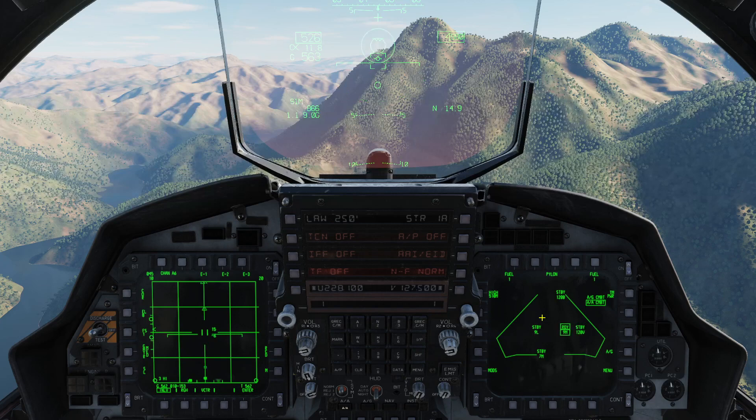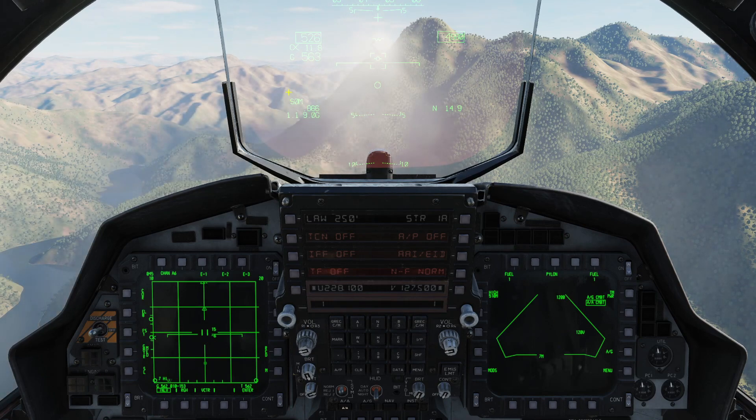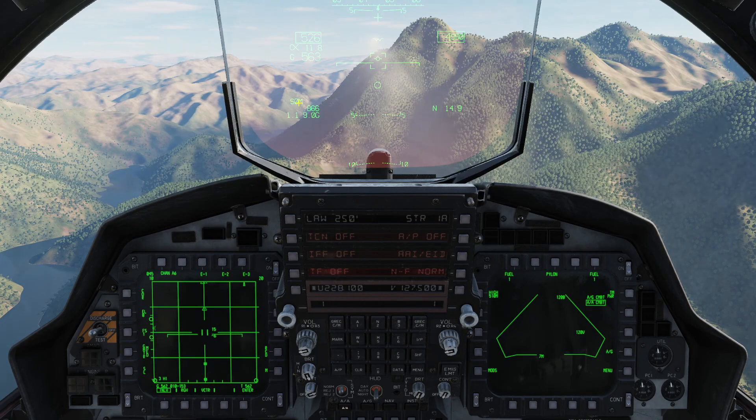Going to AIM-9s, the weapon select shows SRM — short range missile. I've got one Mike loaded. If I boat reject, it steps over to the Lima and shows Lima in the HUD. When I shoot the Lima off, it auto-steps over to the other priority station — the AIM-9 Mike. When I shoot that off, it goes away and the quantity goes to zero. Since there are no SRM missiles left, nothing changes when I boat reject further.